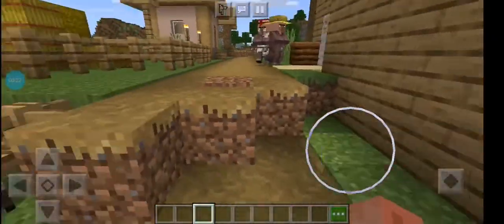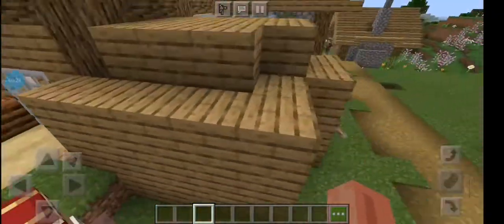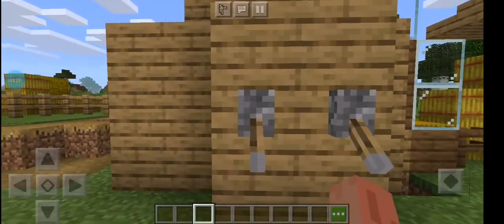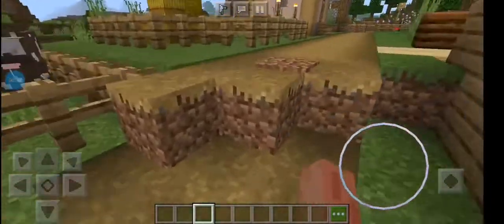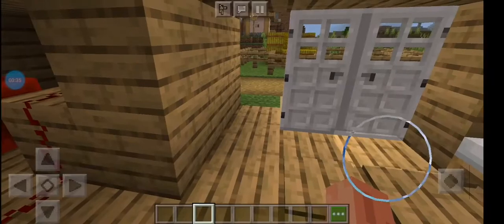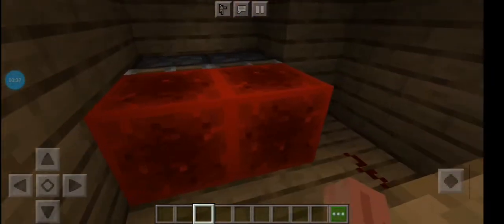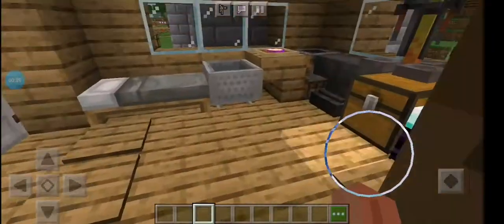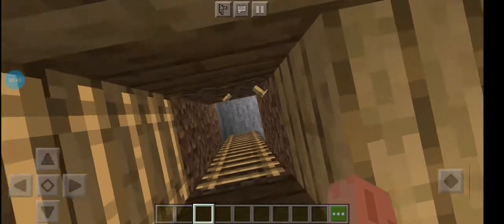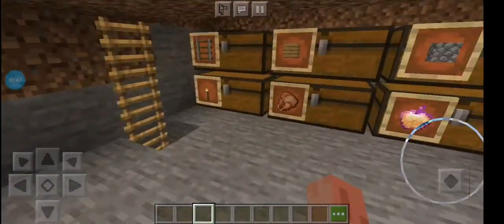Starting off, this is the house I built in creative mode, so nothing can help me. You pull these two levers and you'll get in the house. And you can't actually close the door, but I'll just leave it like that. And down here we have a chest room.